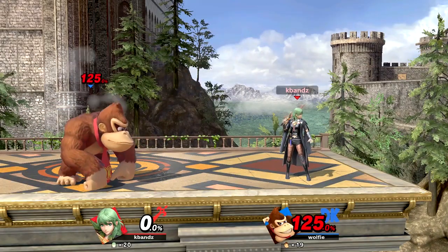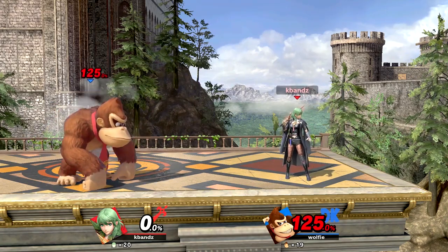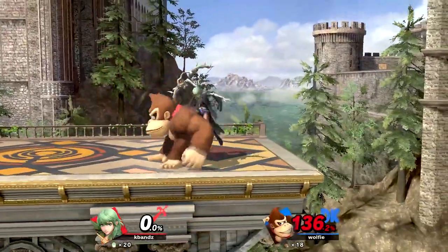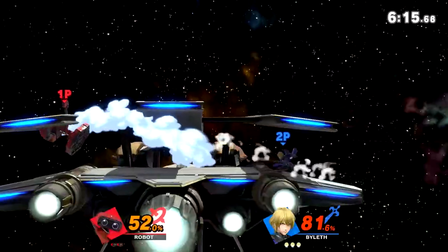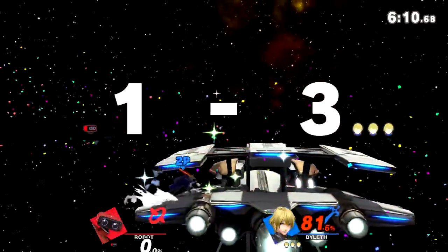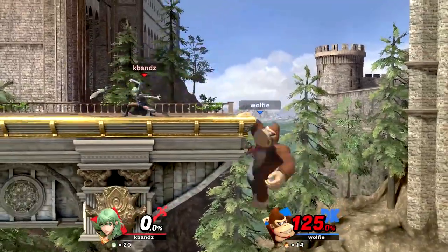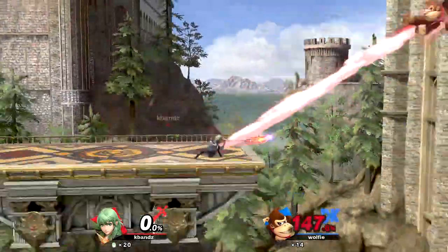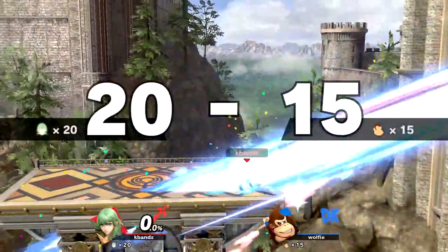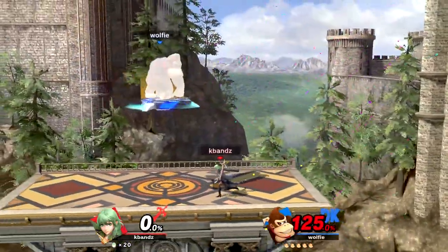Since we're already on the topic of ledge setups, let's touch on the ledge trapping phase. Byleth has a plethora of options for ledge trapping. You can get away with just using nair out of shield to catch jumps, rolls from the ledge, neutral get up, and get up attack. But if you have a read on your opponent, you can stand at roll distance and hold forward smash — if you react in time, you can catch jumps and kill at absurd percents. If you feel they won't jump anymore, keep holding forward smash until they neutral get up or roll into it. If they don't do anything, angle it downwards and kill them anyway. If you aren't holding forward smash and they go for a ledge stall, you can ledge trump them with side B or spike them with up B.